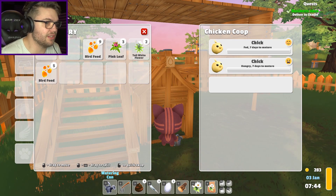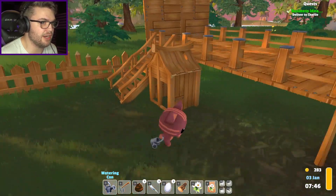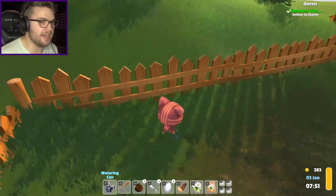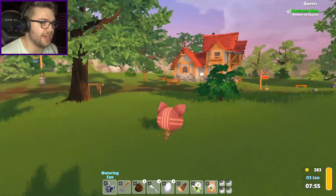Okay, chicken is hungry. I click and drag the feed - okay, I get you. Is there a chest over here I can put down? No. Alright, there's my little chicken. I need to close the freaking gate or else the chickens will escape, or the foxes will get in. Either of those options is a bad time.